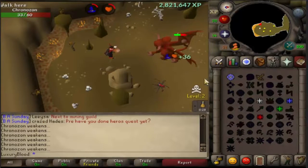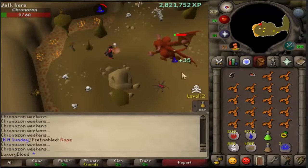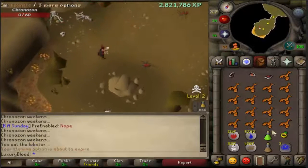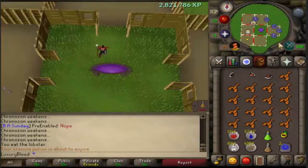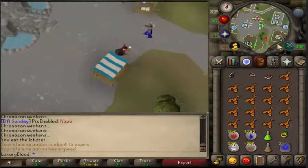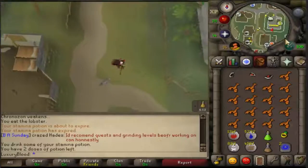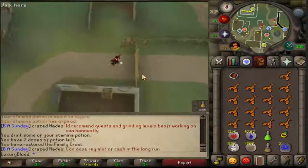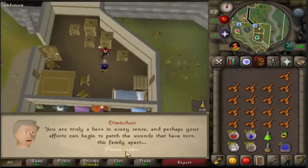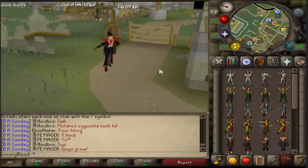Once you've successfully cast all the blast spells, you can kill him whatever way you want. Once he's dead he'll drop his last crest part. Make your way back to Varrock and run southeast to Diminthius. While running there you can use the crest pieces on each other to join them. Talk to him — quest complete! Thanks for watching. I hope this quest guide helped you, and if it did please tap that like button — it means a lot to me.